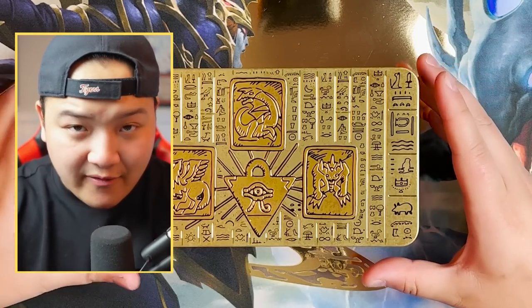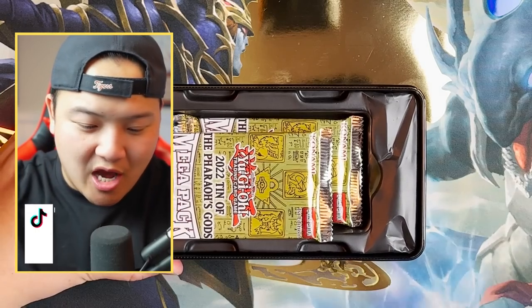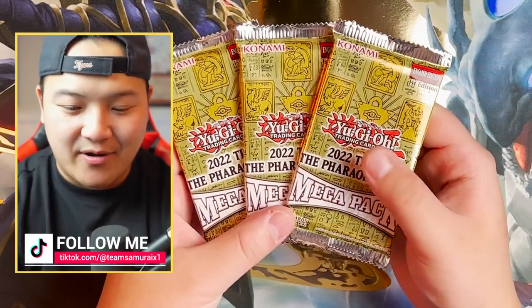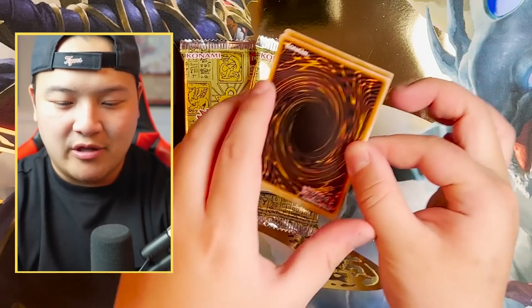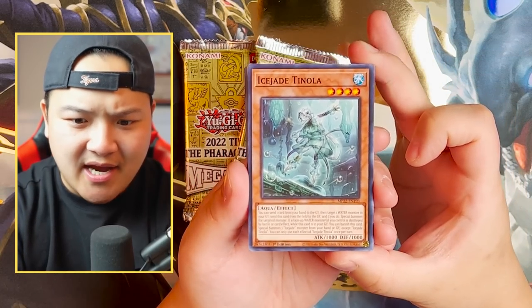Alright guys, without further ado, let's get cracking. We're starting off with the Winged Dragon of Ra tin. What is your favorite god? Let me know in the comments below. We got three mega packs in each tin — it's going to be absolutely insane. First booster pack of the mega pack, Winged Dragon of Ra style. You guys got to sniff the packs. Konami, what's going on with these packs? These packs are smelling nice. Smash the thumbs up button.